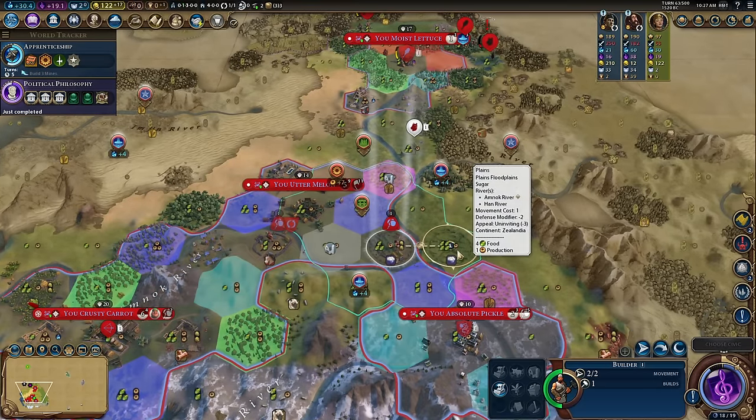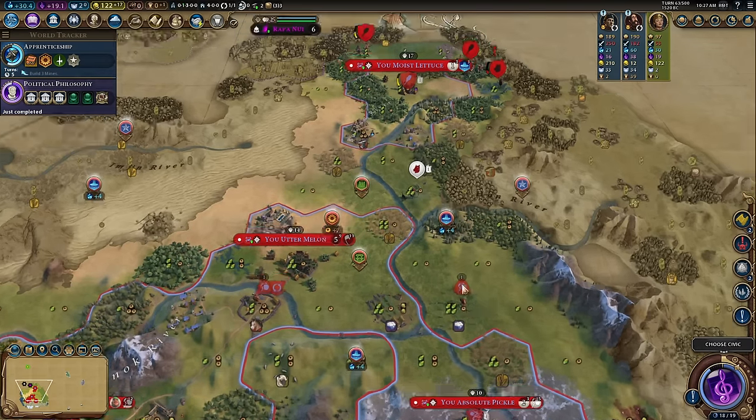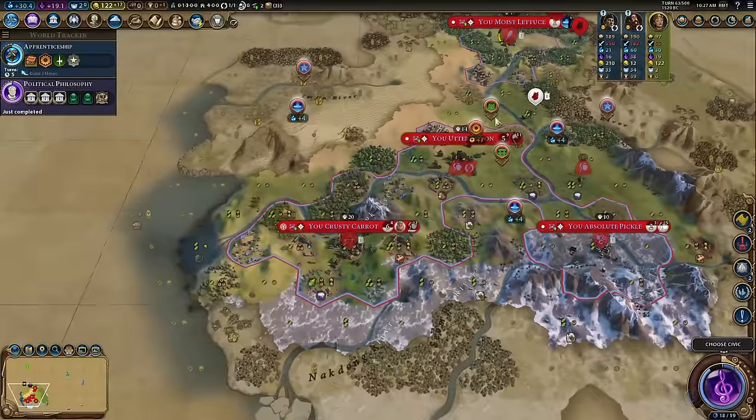And you absolute pickle — I'm going to treat this city to the sugar tower there. I can then sell that to Japan. We're still talking RNG.